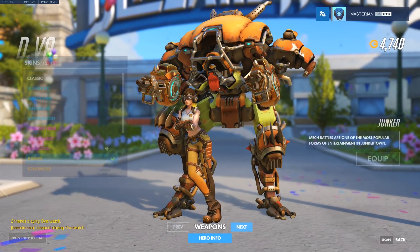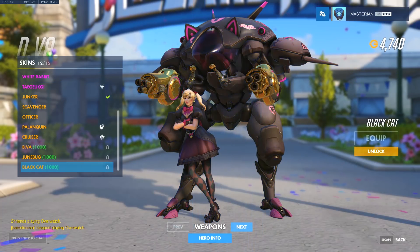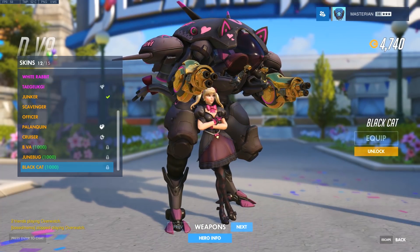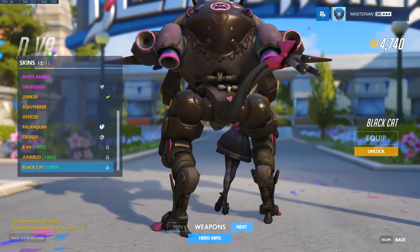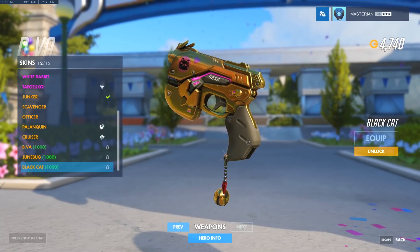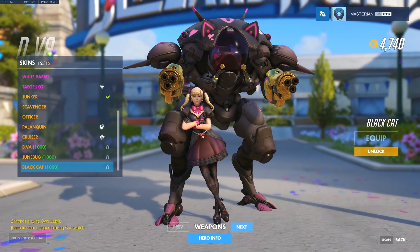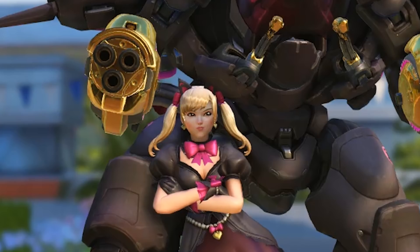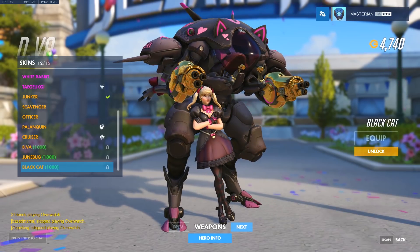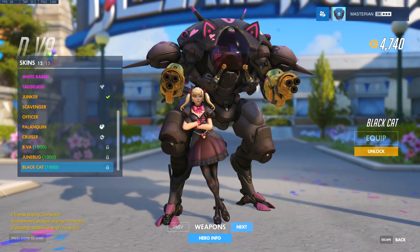Let's take a look at D.Va — I know this is what everybody has been so excited for. Black Cat D.Va with golden guns — look how nice those look. It's got like three tails on the back. There you go guys, Black Cat D.Va in all its glory. I will mention though — what happened to D.Va's pink cheek triangles? Why would they remove it for this skin? It's a cat skin — why would they take those away? That is a weird design choice.